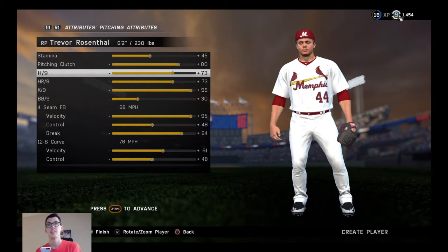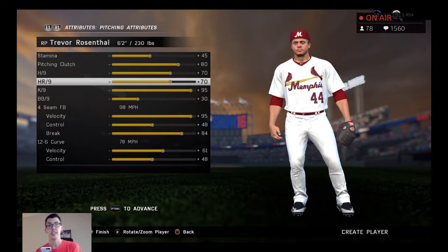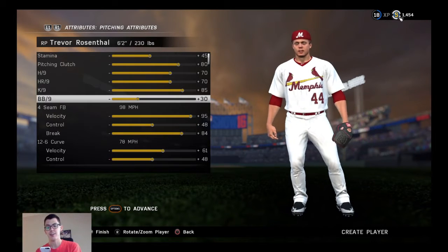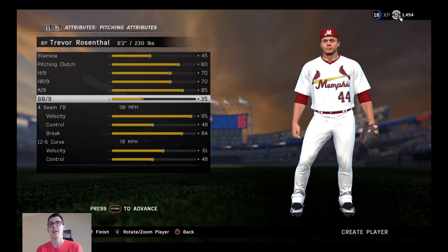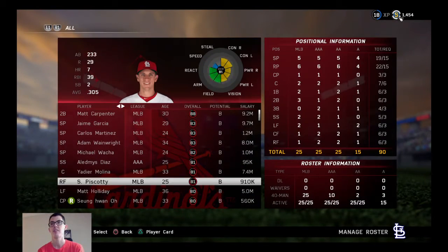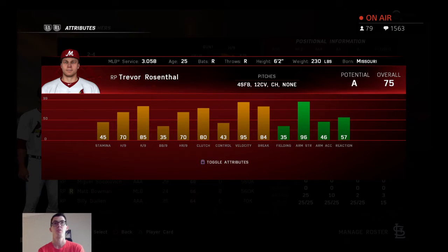For his metrics: 70 on hit, 70 on homer because he didn't allow homers in the minors, 85 K — I think that's what he deserves — and 35 on the walk rate. I originally wrote 40, then had 30, so we'll meet in the middle at 35. This is what an Alex Reyes create-a-card could look like. It comes in as a 75, driven down by that BB9 and control.